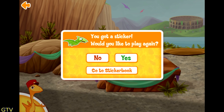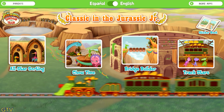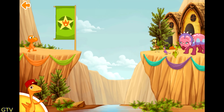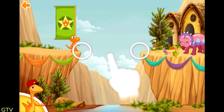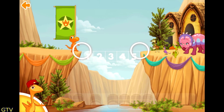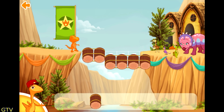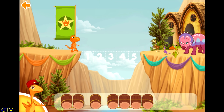Do you want to play again? Choose an activity! Bridge builder! Let's build bridges so the dinosaurs can get around. Measure the distance by dragging your finger. We need to make a bridge that is five rocks long! Choose two sets of rocks that together equal five!